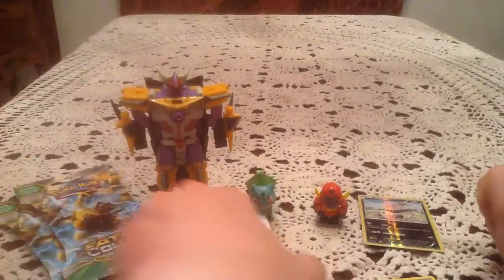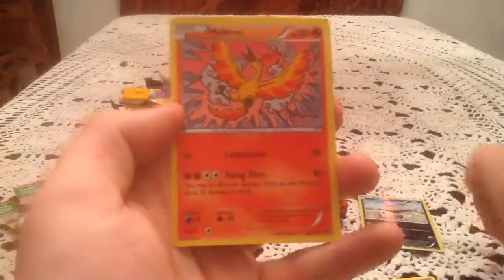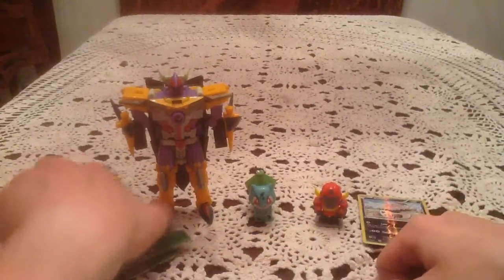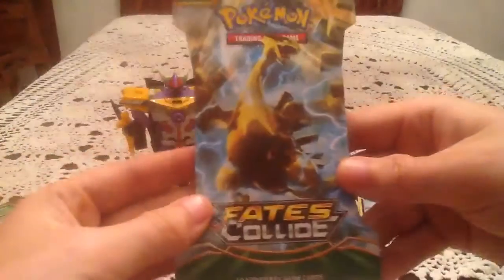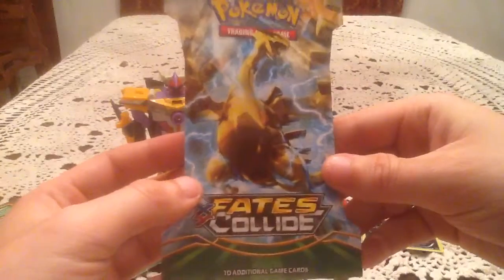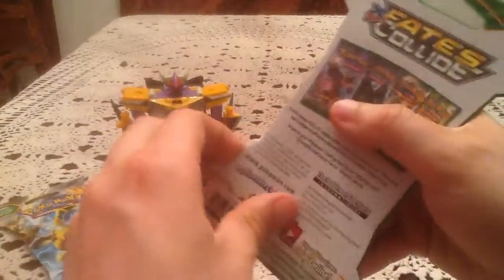The rare is Moltres — just a non-holo, but nice that they finally put Moltres in the set so it can go along with the Zapdos and Articuno from back in Roaring Skies. That had to be at least a year ago, so it took their time, but they finally put them out there.